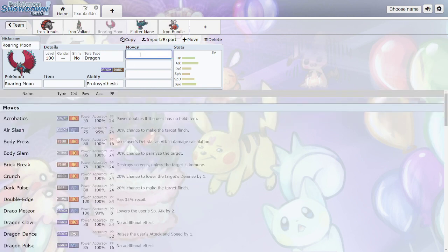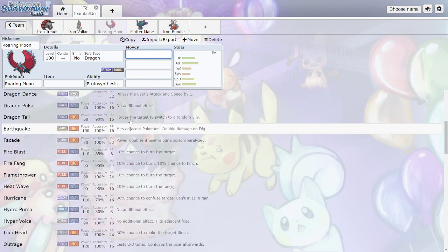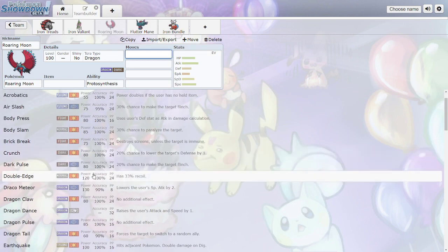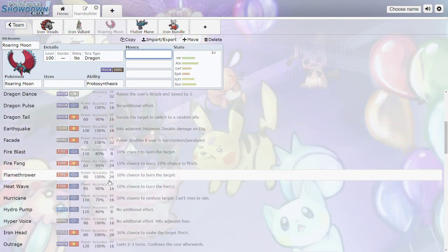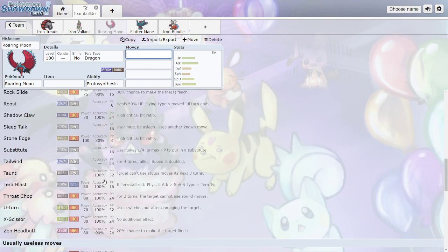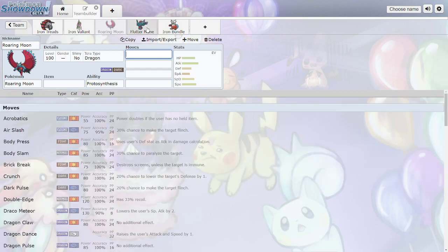Roaring Moon is basically a new Hydreigon — Dragon/Dark. No new moves; the ability is either Proto Synthesis or Quark Drive depending on version. Looking at stats: good HP, high Attack, decent Special Defense, okay Defense, and very high Speed. Dragon/Dark is great offensively — most things can't easily take Dark-type hits. You're probably running Dragon Dance, Dragon Claw, Crunch, Earthquake, and Flamethrower. The coverage is disgusting and it also gets U-turn — this thing is very strong.